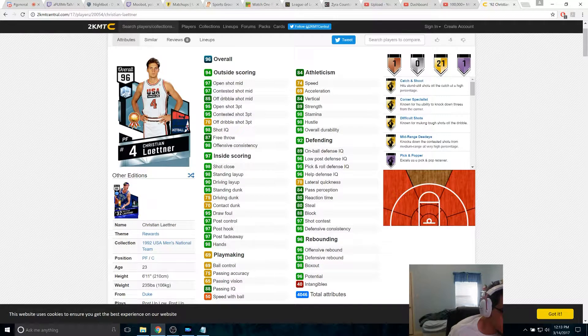Open mid-range is nice. Off the dribble is not that great — I thought contested would be pretty good though. I think he did take a dribble off that game-winning shot for Duke — yeah, he went to Duke, and that game-winning shot for the national championship. Speed is alright, but he's a power forward too, so he's probably a little faster than most power forwards out there, but he doesn't have that mid-range and so on. Still a pretty good card.